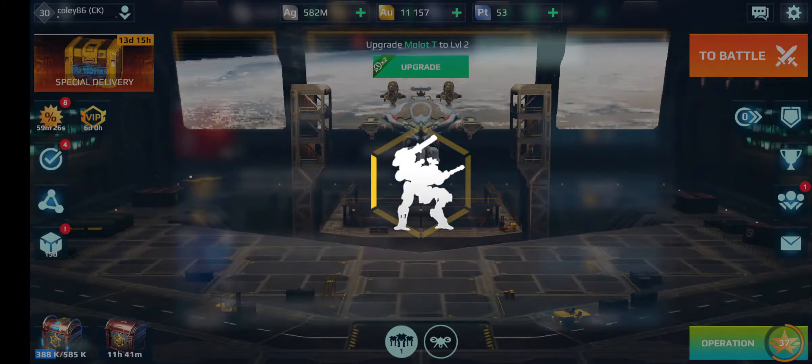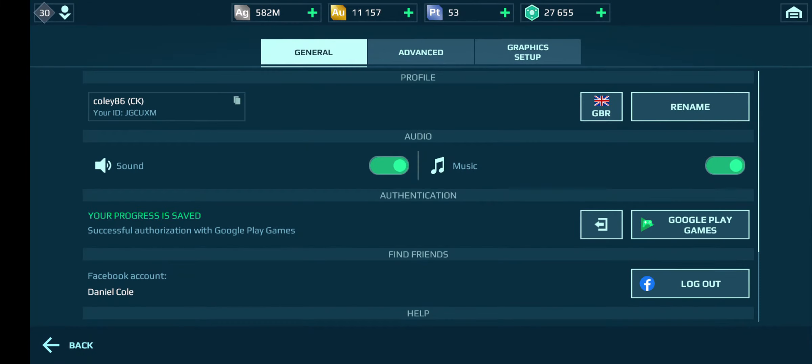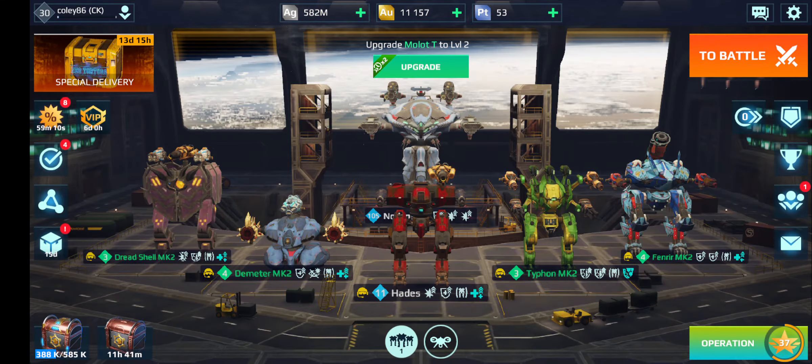It's really simple. First things first, always make sure that you're logged in on your Google Play Games, or if you're on iPhone, the iPhone one - whichever one it is, just make sure you've got that on. Then all you want to do is back out from the game and exit.